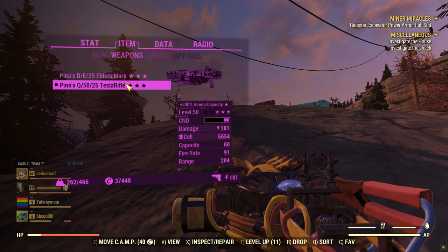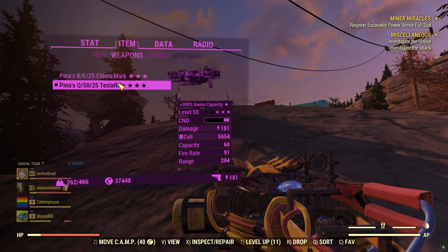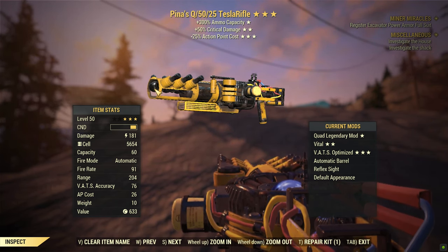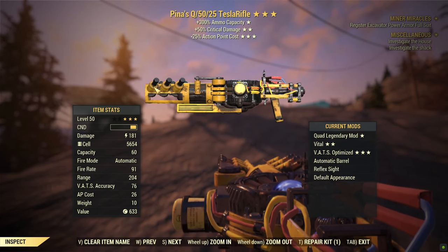It's definitely better, same as the Fixer or an Explosive Handmade, or the Railway. You don't see the Tesla Rifle too often for commando builds. A lot of people run it just to tag enemies and get experience for shooting somebody in an event — they won't really use it seriously, like I'm going to in this video.